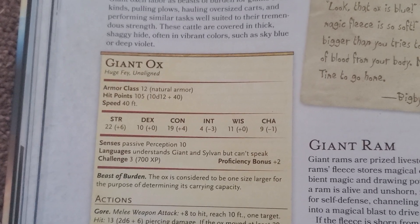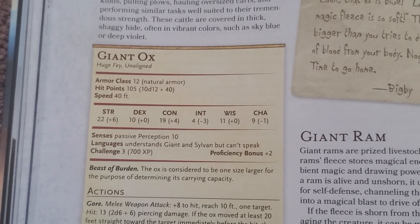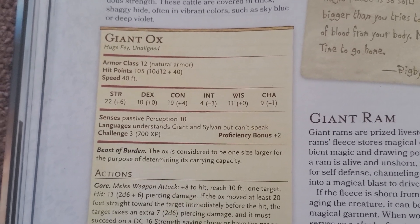They have 12 AC and 105 hit points. They are a huge fey, by the way, so you can't turn into them as a druid, unfortunately. They also have a 40-foot movement speed.